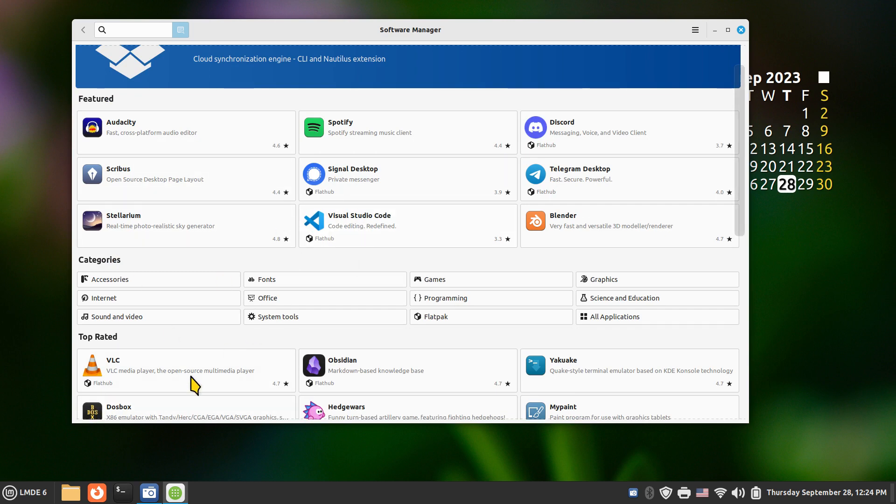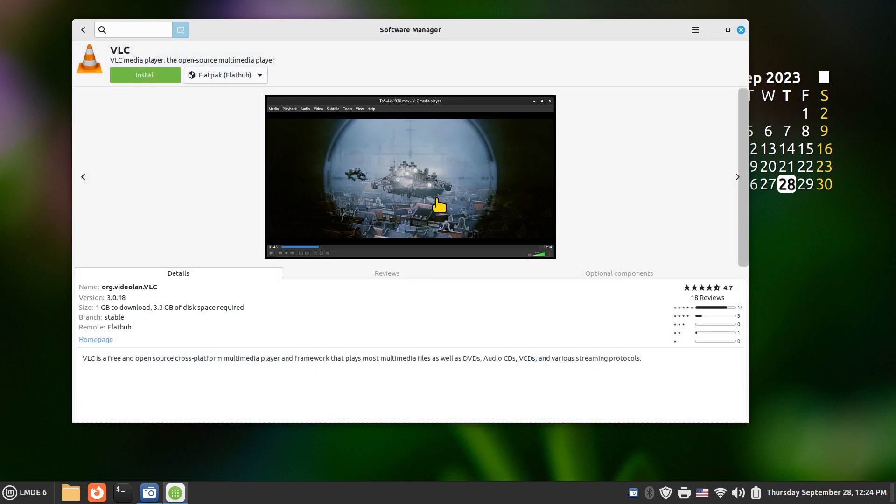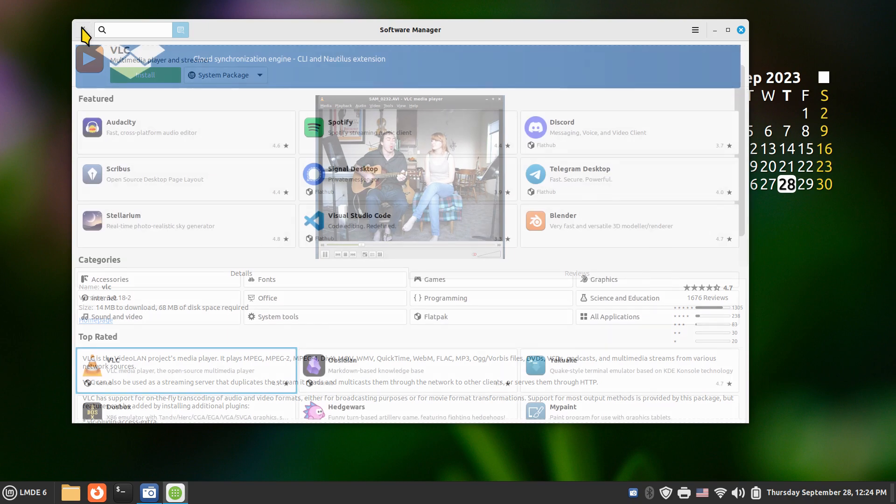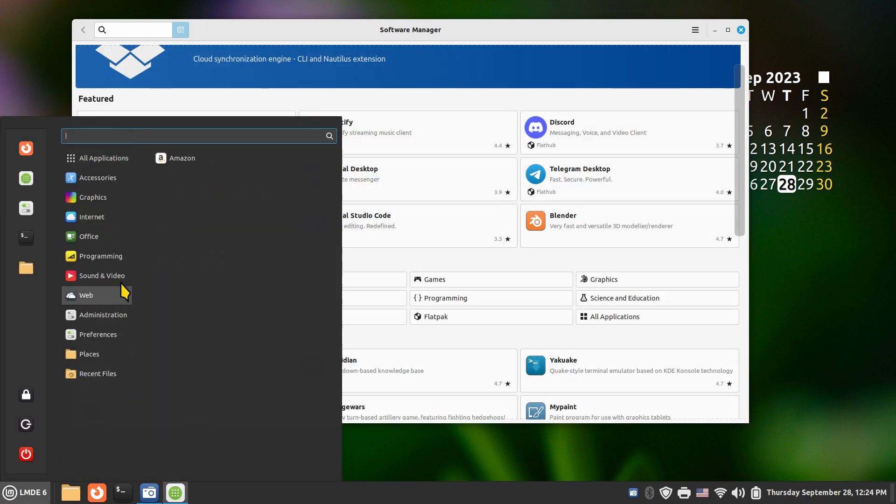Unlike Synaptic, the Software Manager also contains Flatpak software from Flathub.org — many other Linux distros use this site too. Flatpak software can be hefty on your drive, so if disk space is a concern, check the reference number. For example, VLC also has a system package version with a smaller footprint; it comes down to version numbers sometimes.